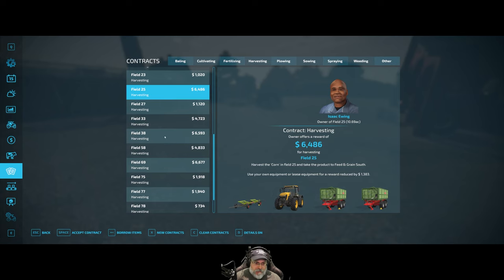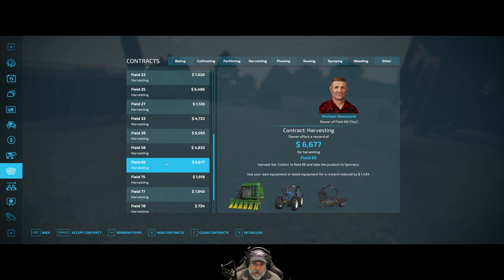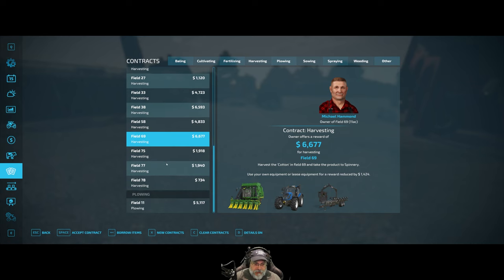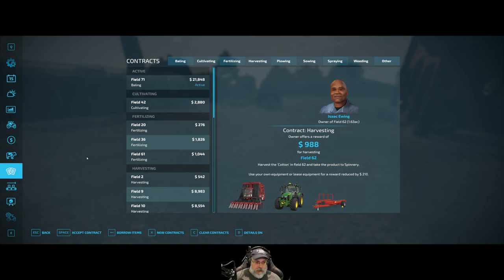I could just put workers on it with Courseplay and not even really have to do much myself, so it might be worth doing. That's soybeans, that's cotton. Let's look at the other contracts - the other fields aren't coming up because I did them a month later, how interesting. There are some fur contracts, we can maybe do one. Just seeing if there's anything really big here - plowing, sowing, not really.